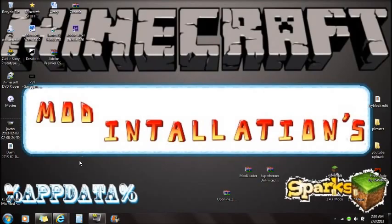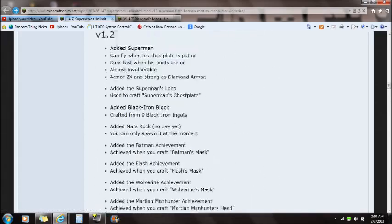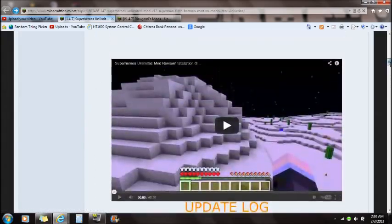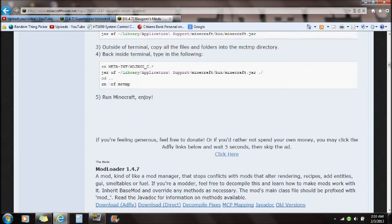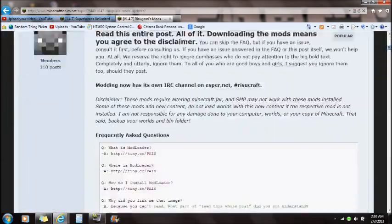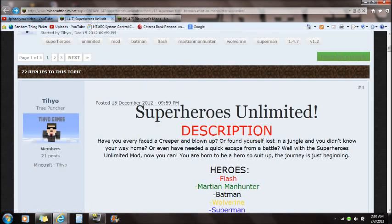Alright guys, to install the Superheroes Unlimited mod, first thing I want you guys to do is go to my description. You will see the Superheroes Unlimited mod links in the description — there will be a mod loader link and this will take you to Risugami's page where you can download mod loader. Mod loader 1.4.7 — download either the direct or adf.ly link, it doesn't matter.